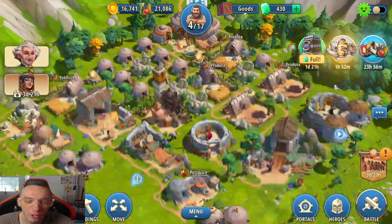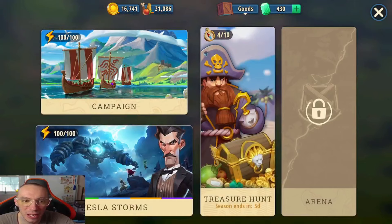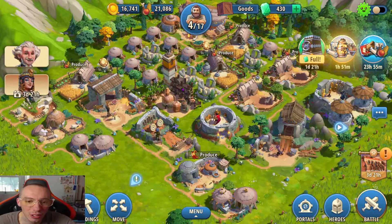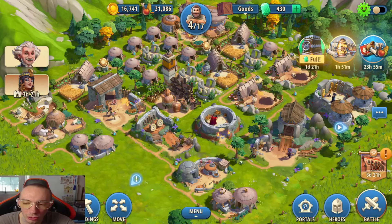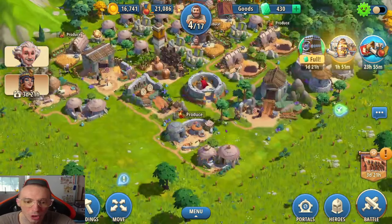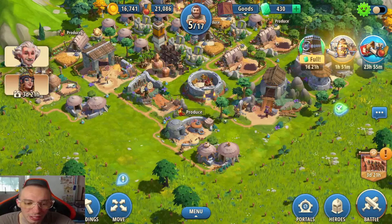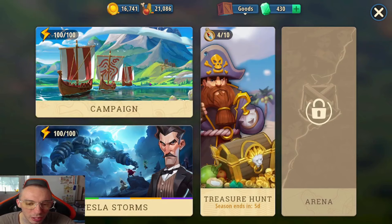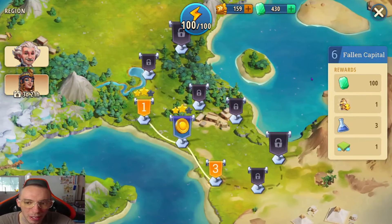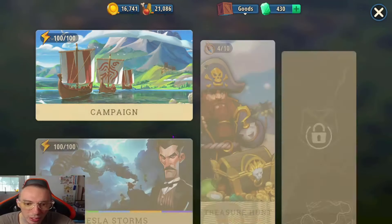Early on you'll notice a bottleneck between building up your town and advancing through the campaign. Your city will hold you back from advancing because you'll need more coins or food to upgrade your heroes, or you'll get far in research but not have enough space to build everything. Advancing through the campaign is very important because it unlocks territory expansion rewards, so you really need to keep up with the campaign.